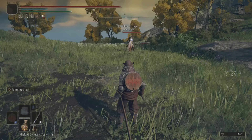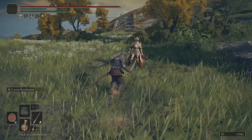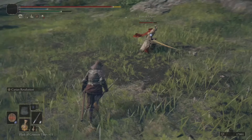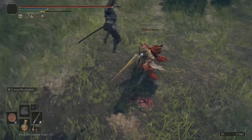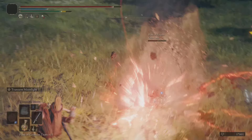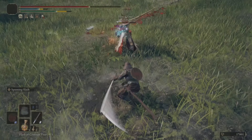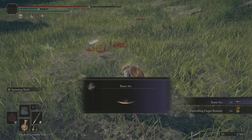Starting the first invasion — I bow at the host and he bows back, which surprises me. We get into the fight. I try to land a second hit but he dodges it. I follow up with Spinning Slash again and that finishes him off. I don't think he healed — GGs to him.